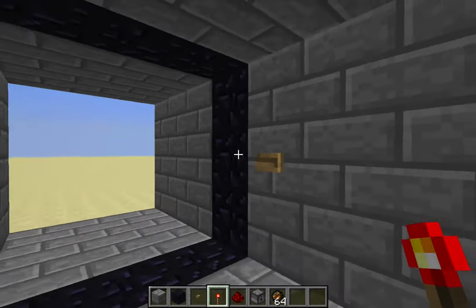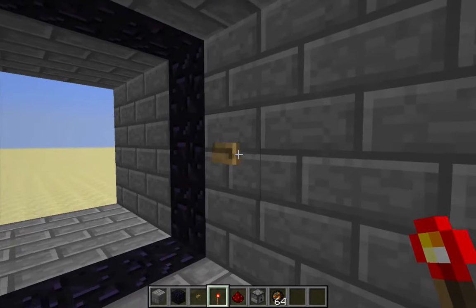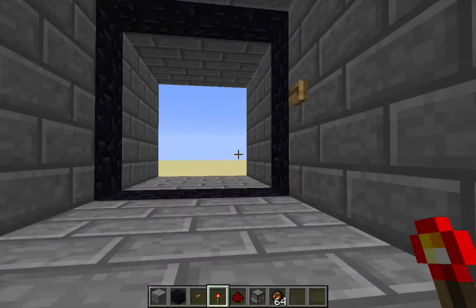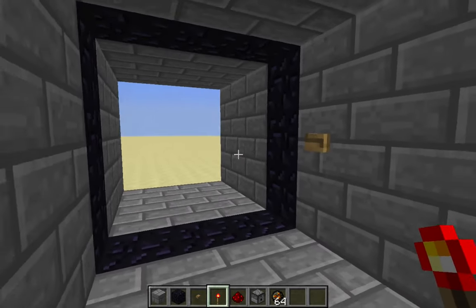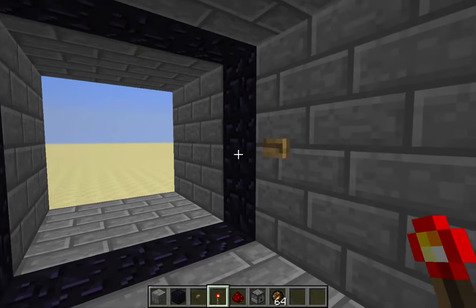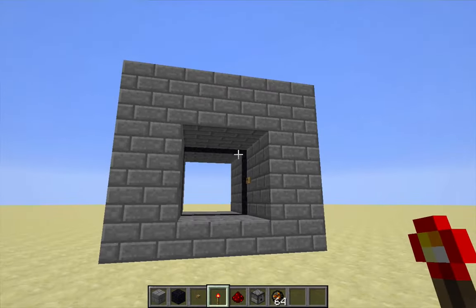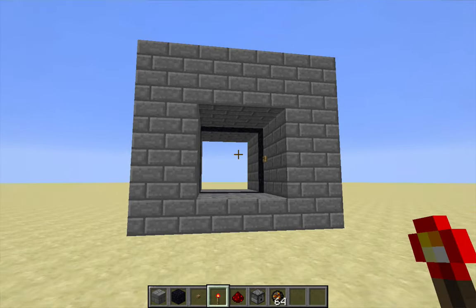This nether portal turns on when you press this button, and it's supposed to turn off when you press the button again. I didn't implement the turn-off behavior because it's a little bit more complicated, and it's actually the turning-on behavior that has broken for me. So I'm right now in Minecraft 1.8 in order to show how this used to work.